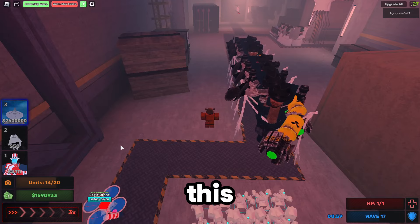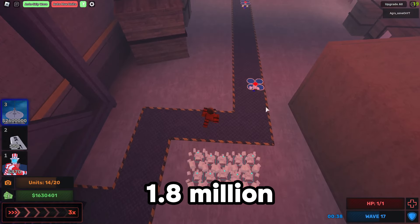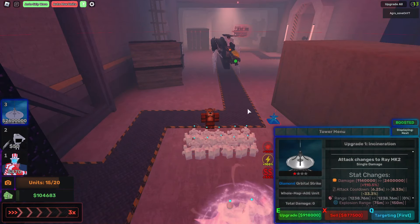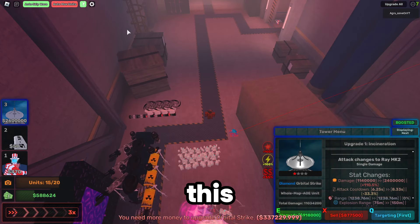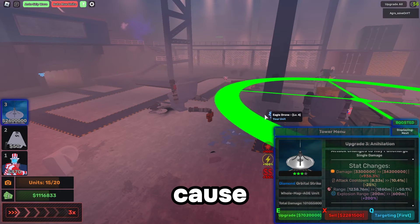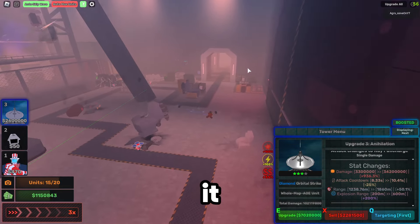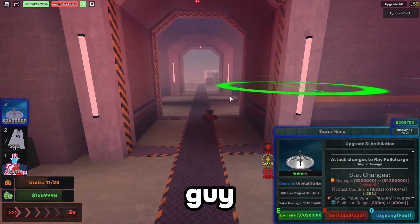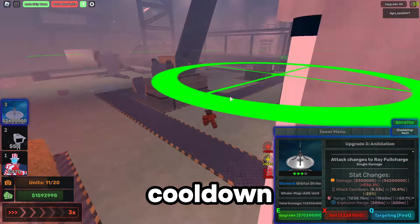Just 200k more and I can place this guy — the full cost is 1.8 million; I'll prove it by putting it down right now. There — 1.8 million. The reason I brought this tower is look at that range: it fits the entire map. So I don't need the other guys anymore — I can just sell them.